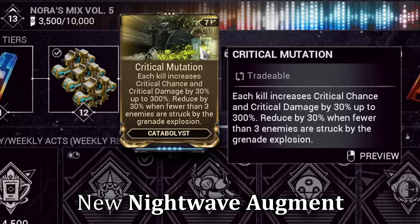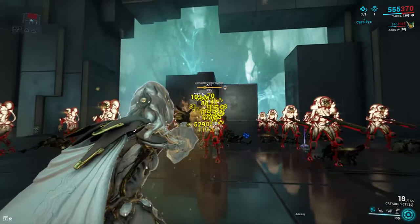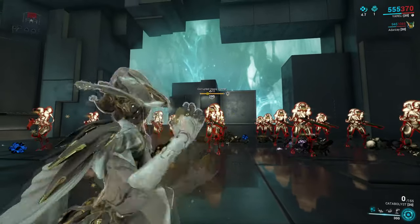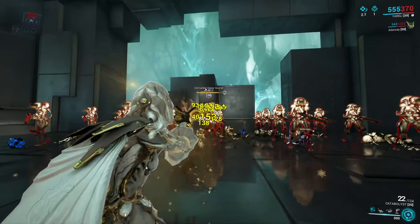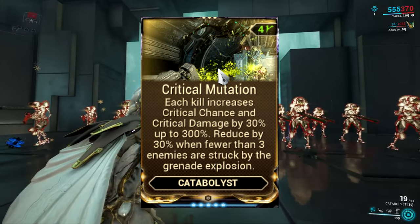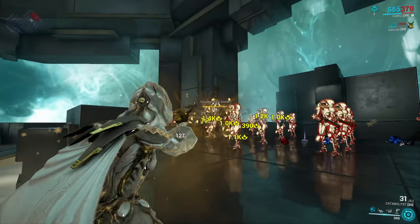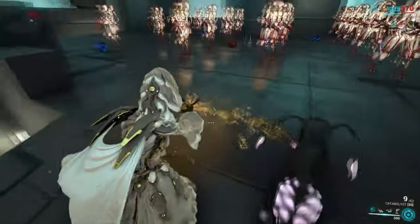The thought process was big damage numbers, and I think I clearly achieved that goal — in fact, a little too well. The Catabolast is a unique secondary weapon that, when out of ammo, the reload will throw the empty clip at enemies and burst with some good damage. Its new augment will build up critical chance and critical damage to a 300% increase per kill, which will fall off by 30 each time you hit less than three enemies with your projectile base grenade. My first plan of action was to full throttle that direction.